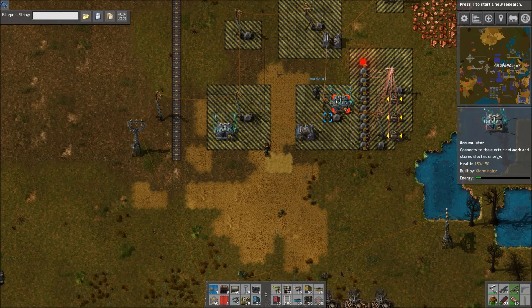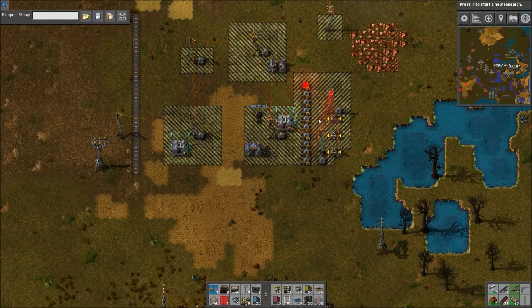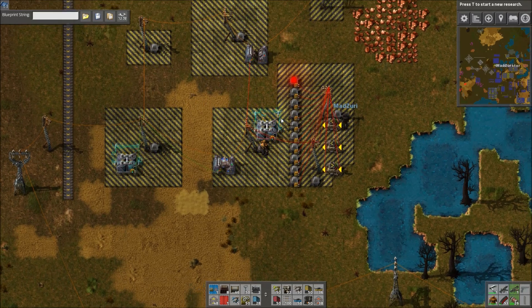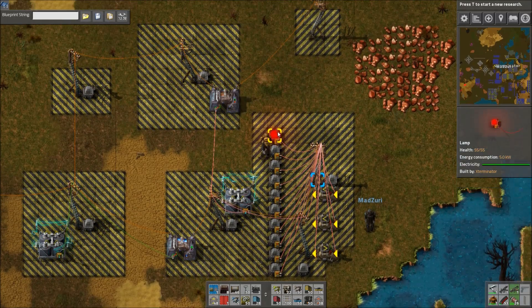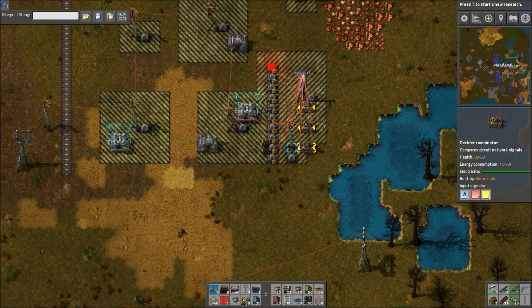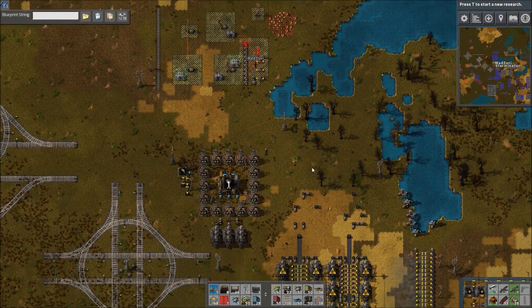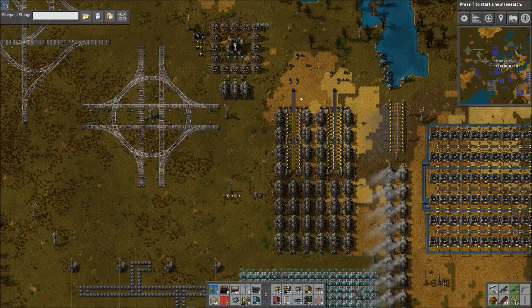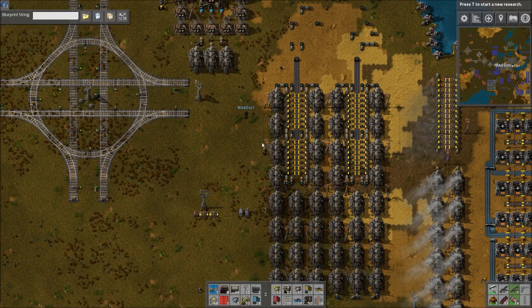Yeah, once it hits 50%, this is disconnected, and then turns this off. There's a nice little indicator here — each light is 10%, we have 10 lights. It's red and then it kind of turns yellow as it goes up and turns green when it's full. Essentially what we're doing is, since we don't have solar accumulators, Zuri built a nice little clock over here.